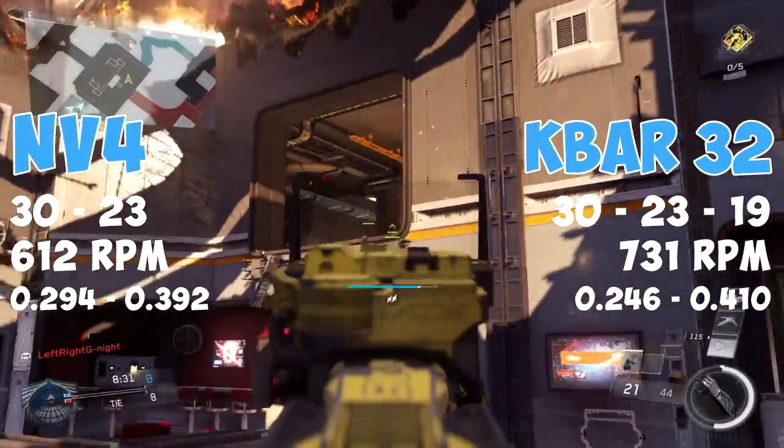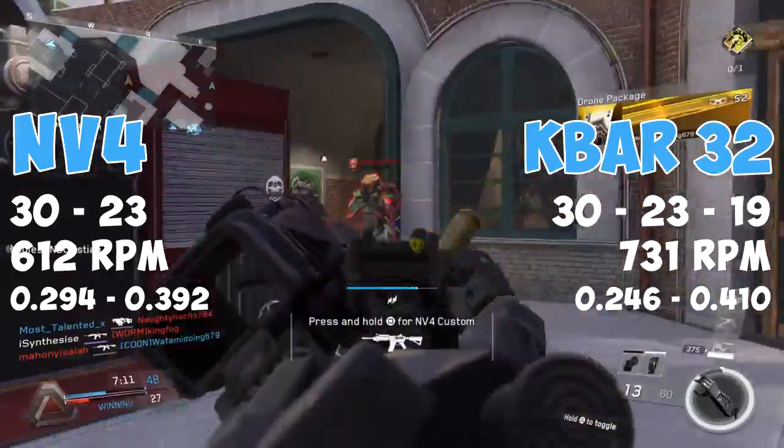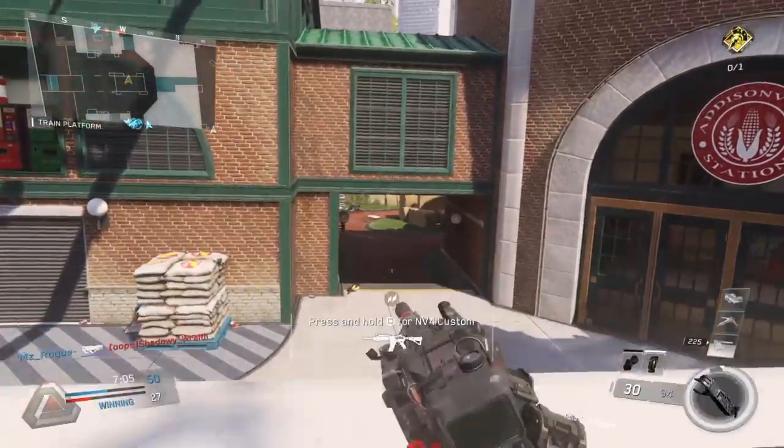The time to kill for the MV4 is about 50 milliseconds longer at close range, and at a distance it's only about 20 milliseconds quicker. You also have to remember that the KBAR also has a median damage profile which is going to have a faster time to kill.